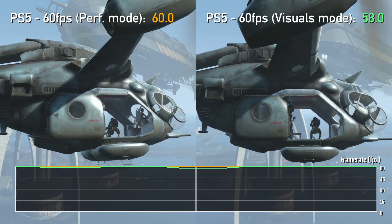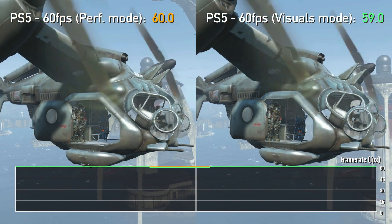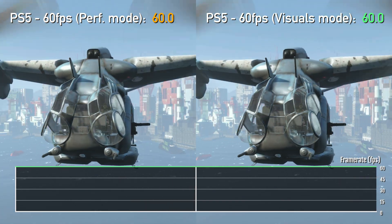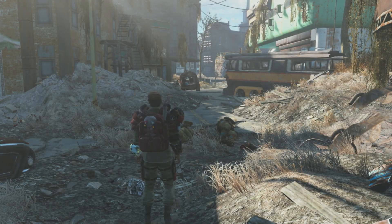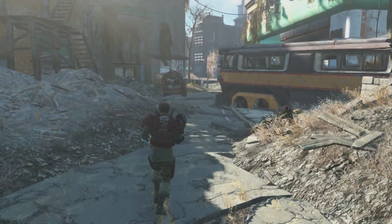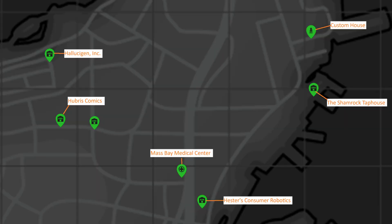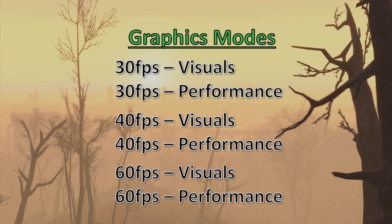Why am I going on about this? Because the game world is a bit different each time I load a save, it is a bit difficult to properly compare frame rates between each graphics mode or even between consoles. The solution I found is a lot of fun — I call it the run for your life test. I planned a set route through the middle of Boston and just started running this over and over again in each of the graphics modes.